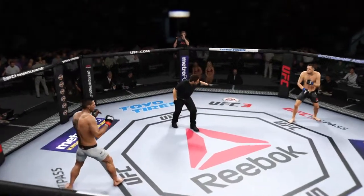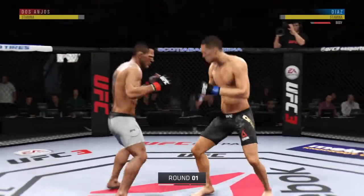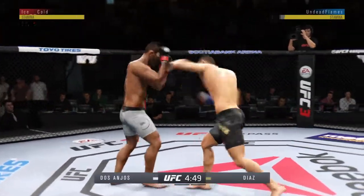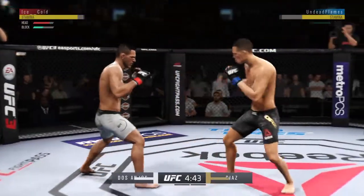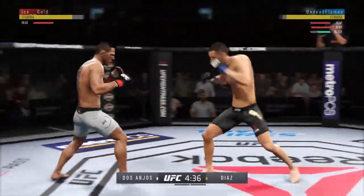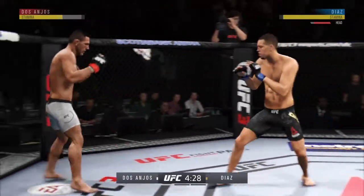Here we go, first one — you ready? Fighting out of the southpaw stance. Leg kick check by Diaz. He's feinting with that kick. Oh, he found the target there, Joe — nice punch. What a kick. Hard jab. And we got a fight on our hands.